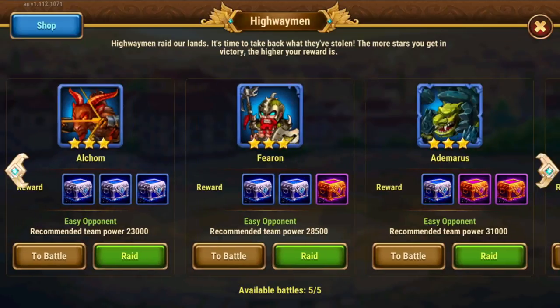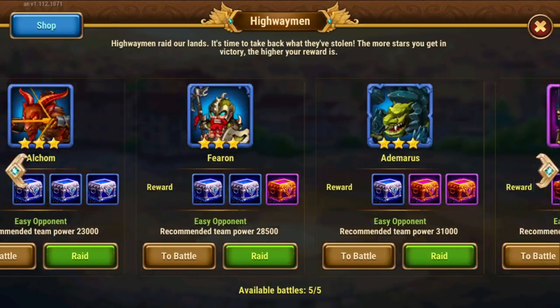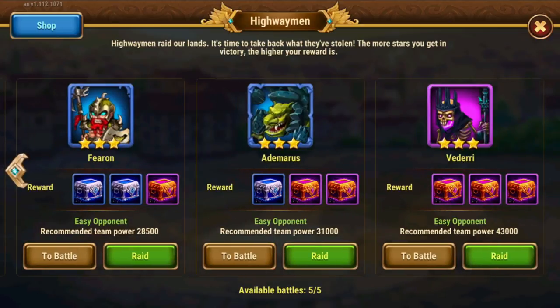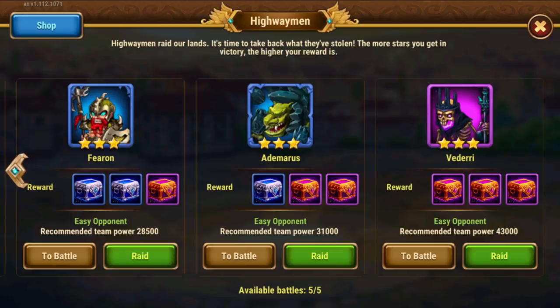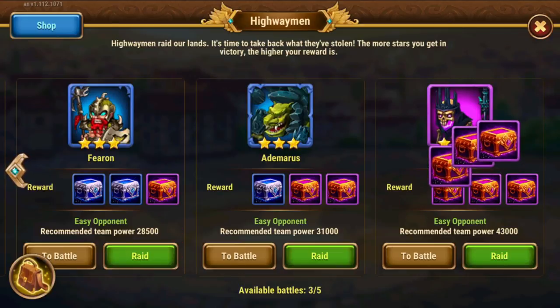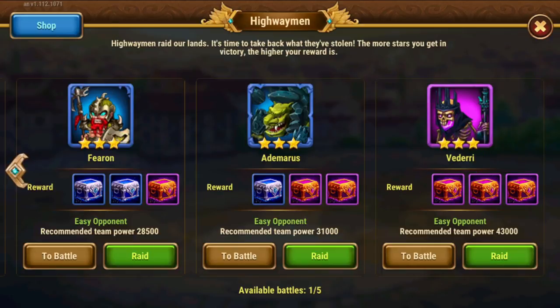Depending on your progress in the game, you might be on the easier ones. But once your account is developed enough, you'll be doing either add emeralds or the Dairy, and then later just the Dairy. I'm going to do the Dairy because that's the most rewarding and I've unlocked it — I'll just do that five times. Don't waste time doing the others if you have the Dairy available.